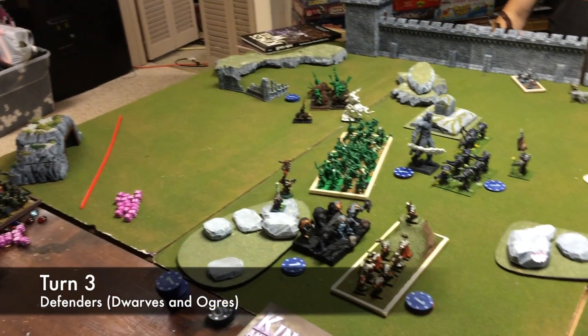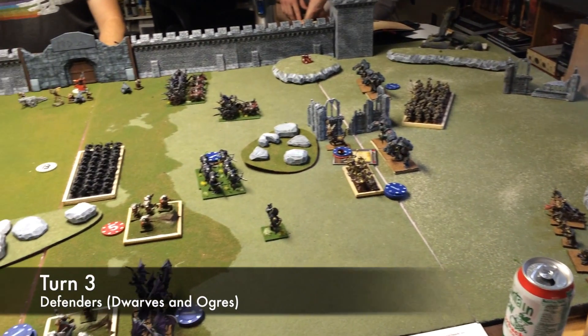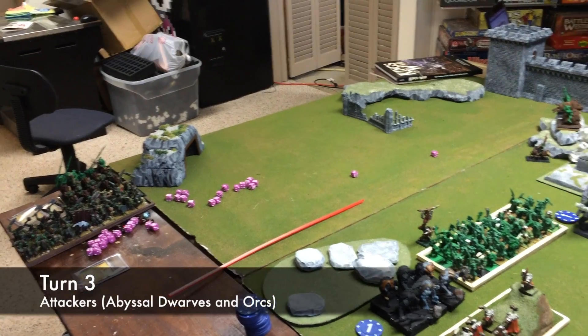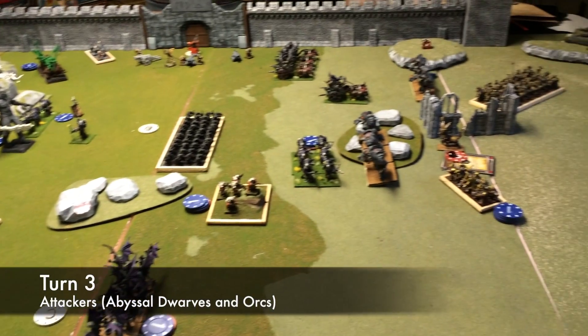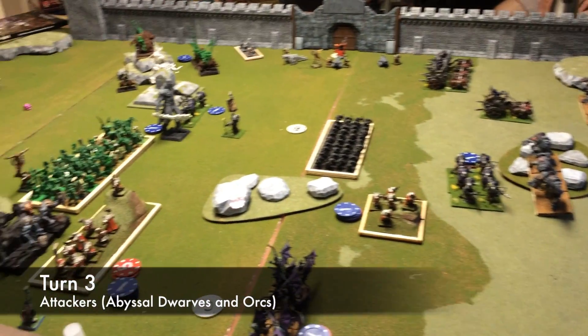Turn three for the defenders was a major counter charge, taking an abyssal dwarf horde out. The king was nearly to the gate by this point and had made it there untouched. Turn three for the attackers ended with the first broken units near an objective — you can kind of see this on the bottom of the screen. It felt like the scenario had finally taken a turn at this point and we were making some progress.